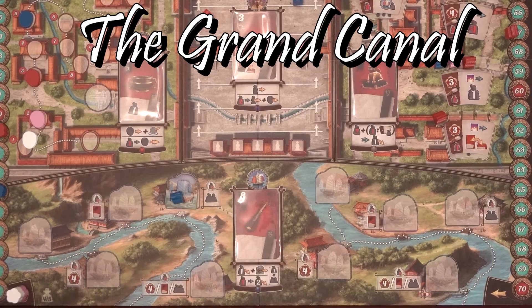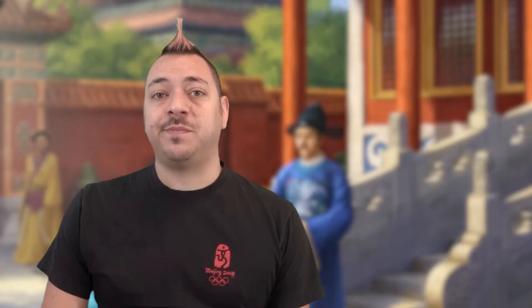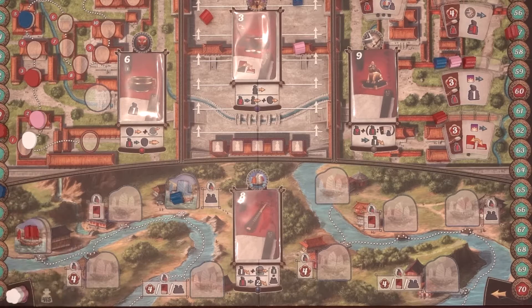The 7th area of the board is the Grand Canal, found along the bottom of the game board. By exchanging a gift with the trade official, you will send Servants on a boat journey on the Grand Canal to trade with those living outside Beijing. There are 3 kinds of rewards earned on the river. The top action lets you place 1 Servant on one of your ships in the canal and move one of your ships forward. Each player has 3 ships, so they may have up to 3 ships on the board at a time. A ship must have a Servant on it, so the first time you do this action, you must add a ship to the canal with the Servant.